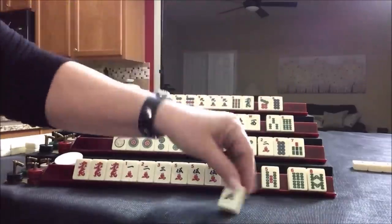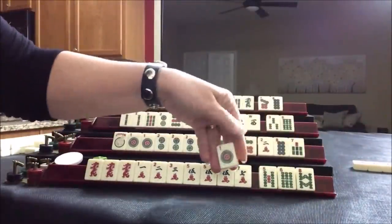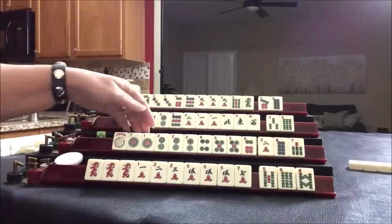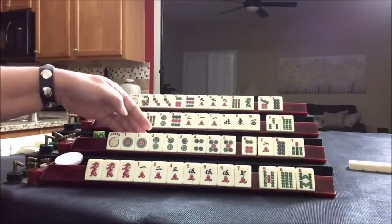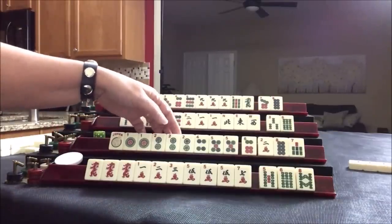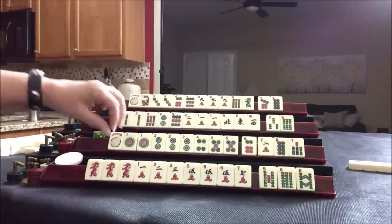One dot — year tile. Let's get rid of the year tile. One dot. Now if we play one through five consecutive run first hand, they only need a pair here. If we played one, two with flowers, that would be one, two, three with flowers — third hand down — or the fifth hand down with a dragon. We have no flowers, no dragons. I would stay concealed.